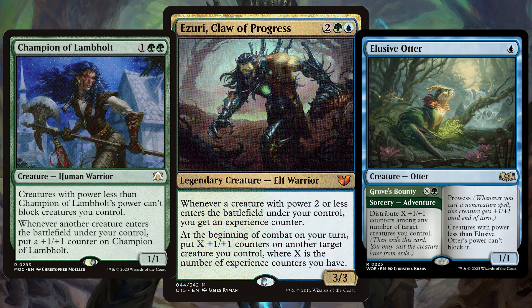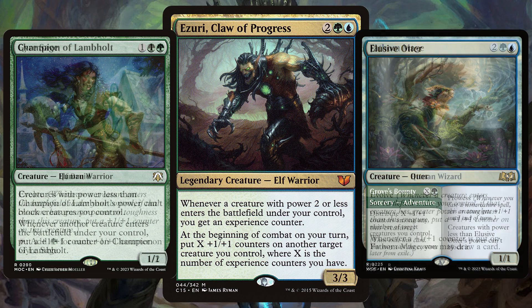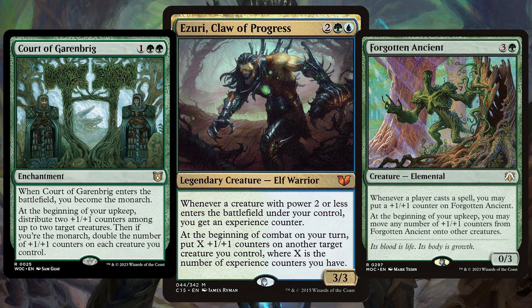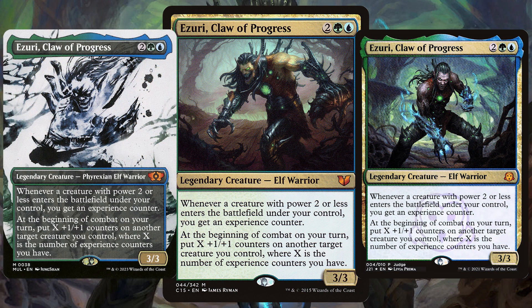The theme here is of course +1/+1 counters. We are adding in plenty of cheap 2-drop creatures or less, many with mechanics such as Evolve that love those counters. Also adding in ways to get more or double counters is essential — really get an overwhelming advantage with counter chaos. A core commander and another that is cheap to buy thanks to a bevy of reprints.